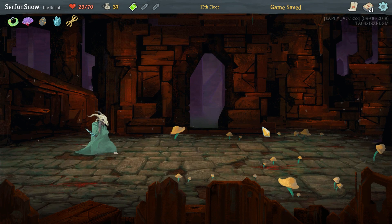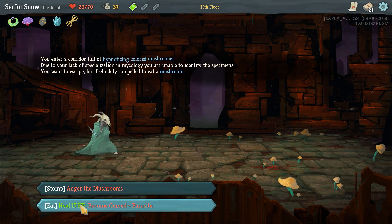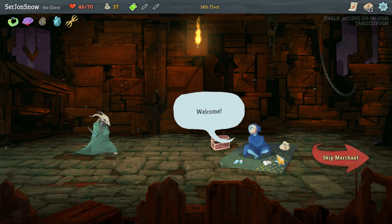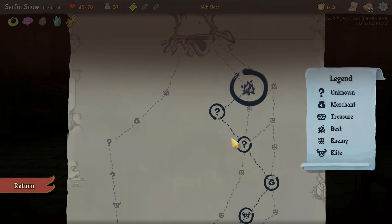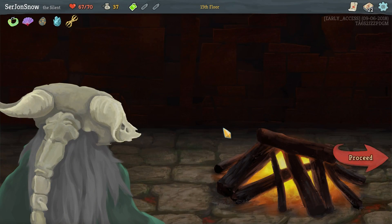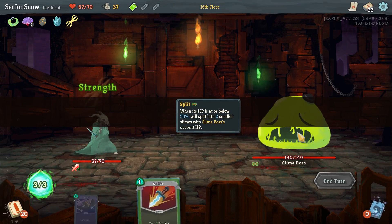No encounters. I want the mushroom room — so we either fight them or we heal and become cursed. I'm gonna heal. Oh, another merchant — don't think we'll be able to afford anything. Smith — I'd like to, but we should heal before the boss. There we go, slime with a top hat.